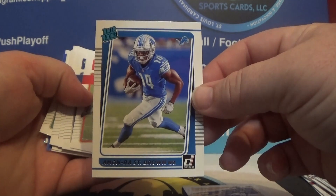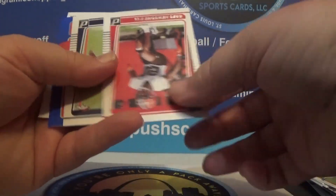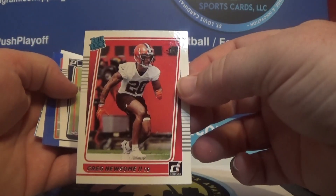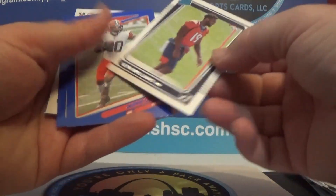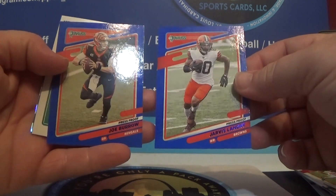There's an Amon-Ra St. Brown rookie — that's solid. Then on the base, another rookie: Greg Newsome. We also have Seth Williams, and some blue border parallels, press proofs.